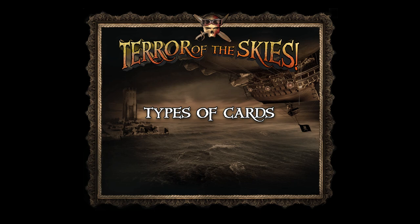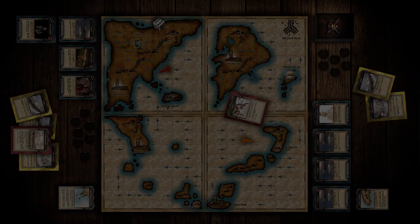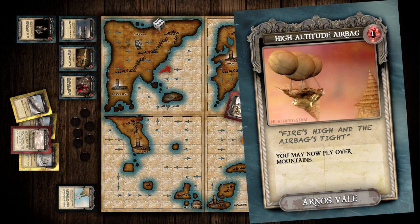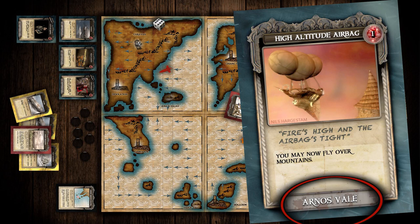Now let's talk about the types of cards you're going to draw when you arrive at a destination on the map. The first type is an asset card. When you draw this card, hold it in your hand. The cards in your hand are rumors of things you can find elsewhere, or maneuvers you can try in combat. To bring an asset card into play — bringing it on deck — go to the location written at the bottom of the card. For example, in this picture, you must fly to Arnos Vale in order to bring this card on deck.